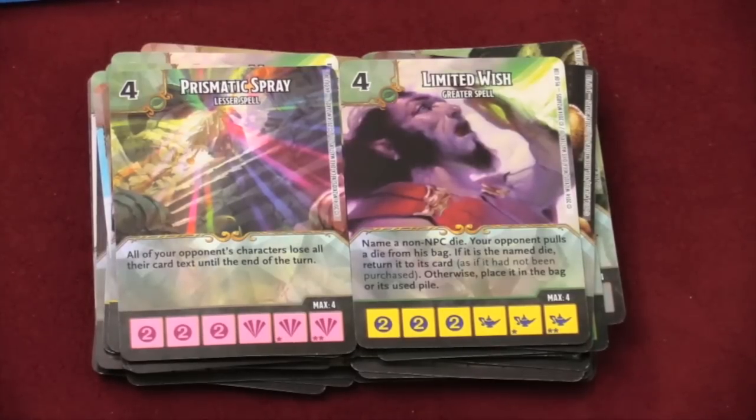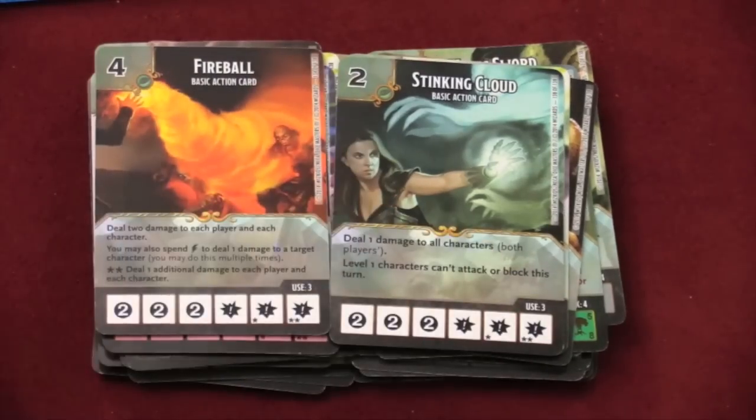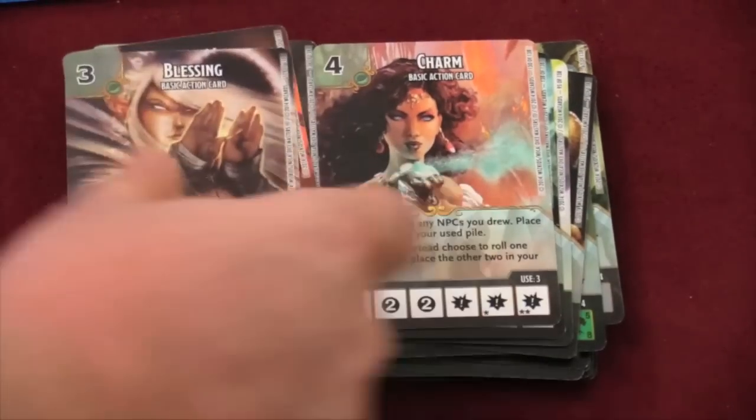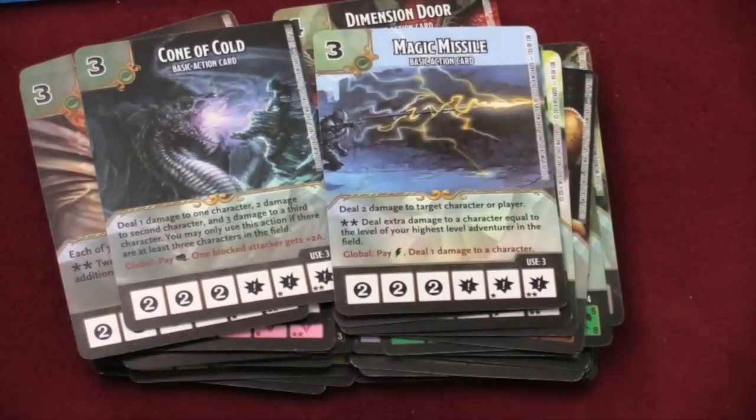So there are lots of different special abilities and so many different cards in the game — at least three of every type, and four of the ones that come in the base set. That gives you huge amounts of variety as you build. And don't forget the basic action cards: Polymorph, Stinking Cloud, Fireball, Charm, Blessing, Dimension Door, Cone of Cold, and Magic Missile!